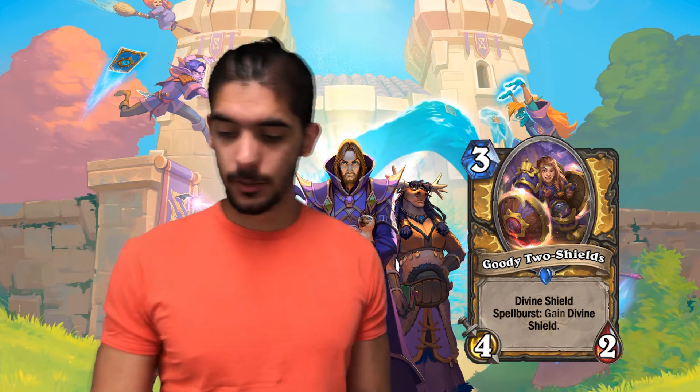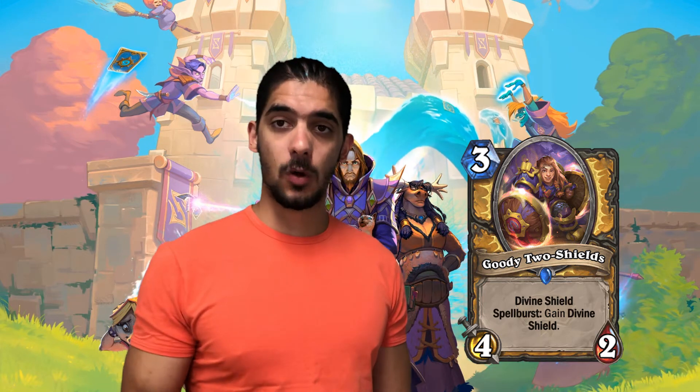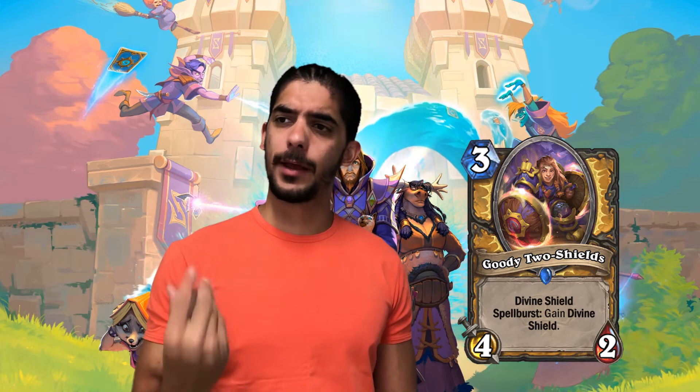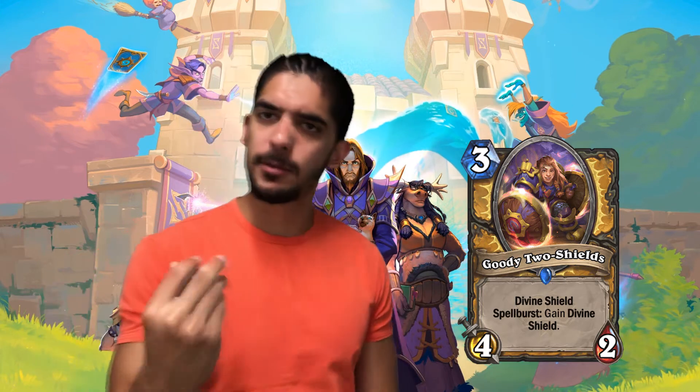Goody 2 Shields — Paladin card, 3 mana 4/2 with Divine Shield. Spellburst: gain Divine Shield again. So this card is really interesting. I like Divine Shields because they have the ability to absorb a lot of damage.